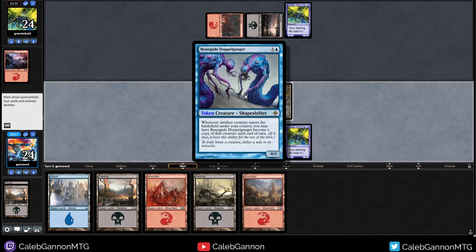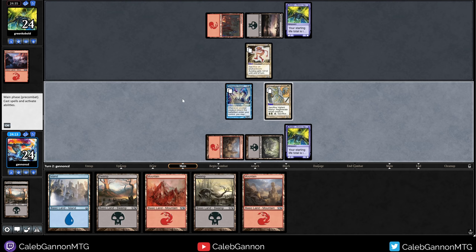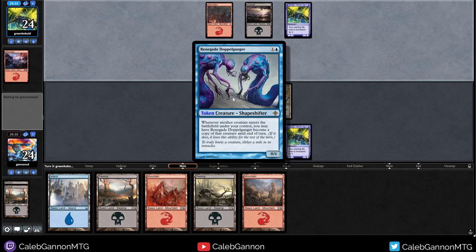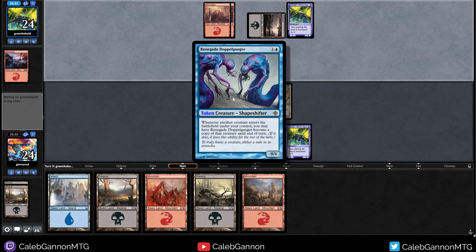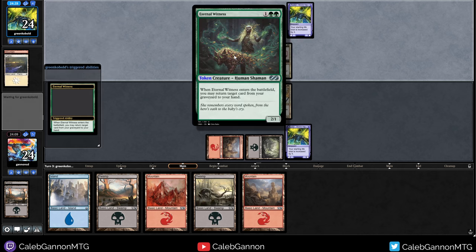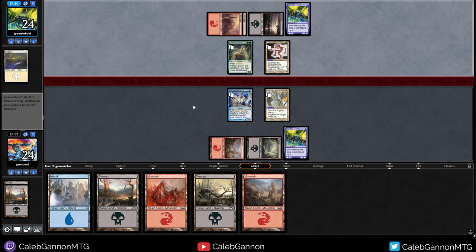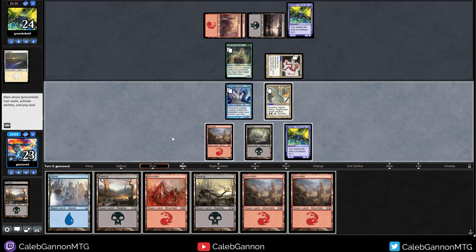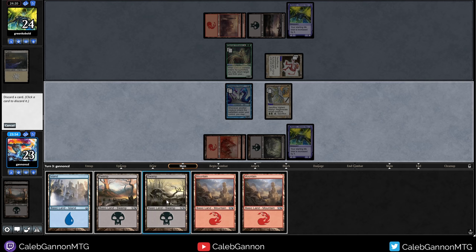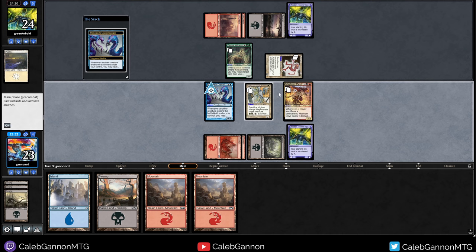Sacrifice an enchantment. Oratog is not too scary, so we're gonna make a two drop. Hopefully get a two-two or a zero-one. Oh my gosh, these are some of the best one and two mana plays I've ever gotten. So anytime I make a creature this turns into that — it's not very good defensively, but offensively it's insane. Eternal Witness — that's good. I want that. I take one, that's fine.